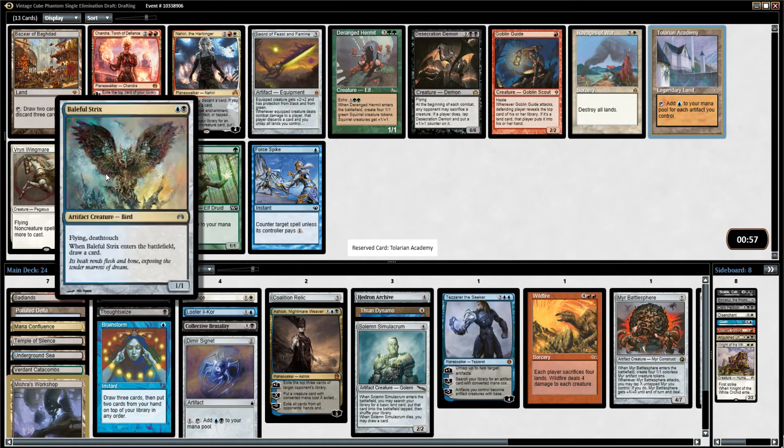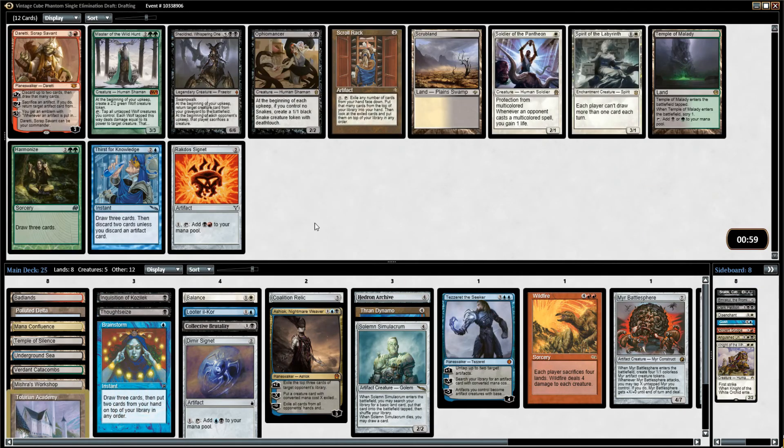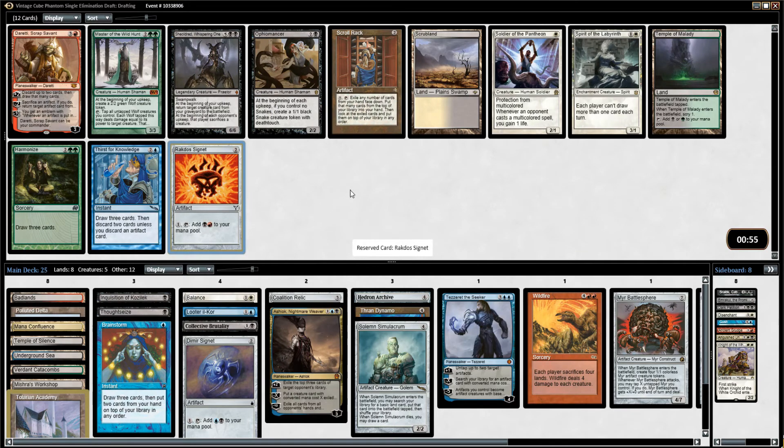I need a few more Artifacts. I love the Baleful Strix. Right now we have one, two, three, four, five early ones. I definitely need more to run Academy, but hoping we can pick them up. Windmill Slam Rakdos Signet — don't care about Scrub Land. Sure, we have Balance, but this fixes red mana anyway and I desperately need the Artifacts. I will take an Artifact over just about anything.